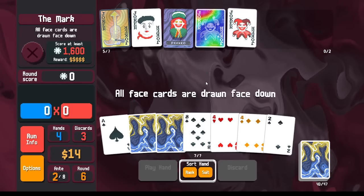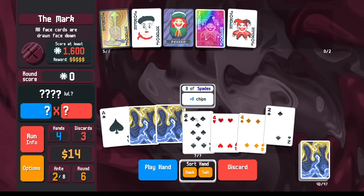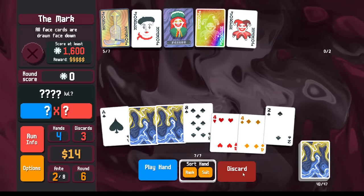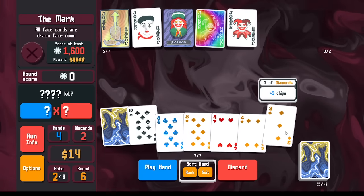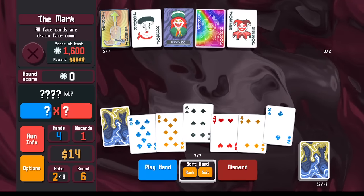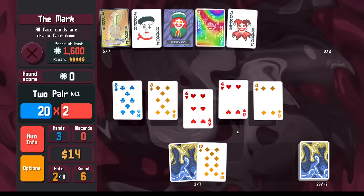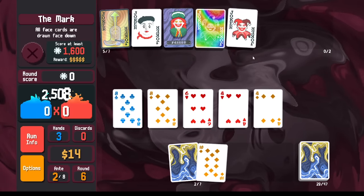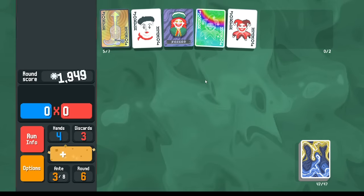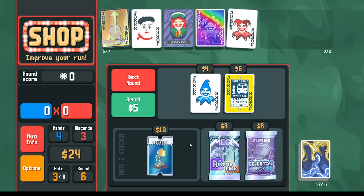Face cards are face down — now I don't care about face cards as much because we got rid of Shoot the Moon. Maybe I'm interested in getting two Fours here. If I could get a third Four, that would definitely be enough points. Two Pair — Fours and Eights — that might work. Let's try Two Pair. With Blueprint copying Even Steven, should be fine. The next round is going to be 2,800 points, so we're looking for maybe some more scoring. Bootstraps will be a little bigger so maybe we'll score a little more.